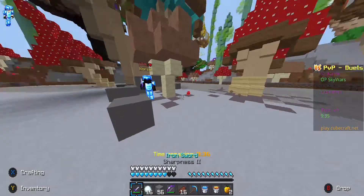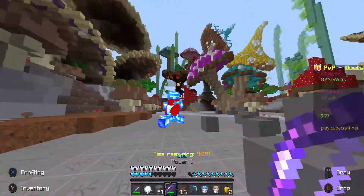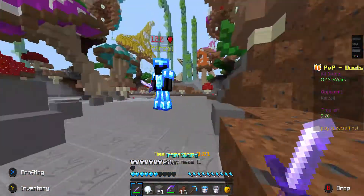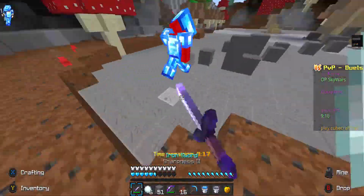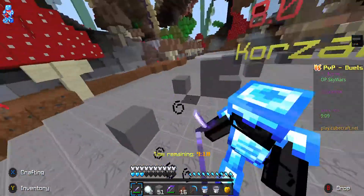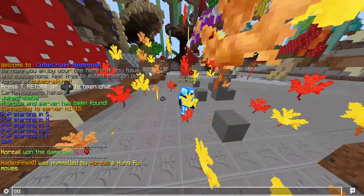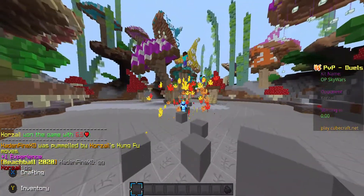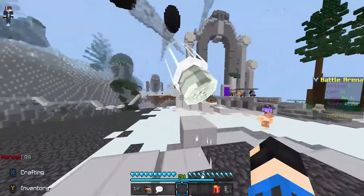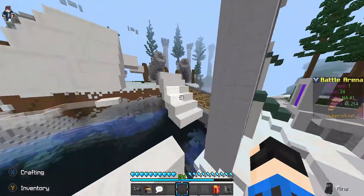The third tip is to use a PvP texture pack. No matter what, I don't care how good you are, a PvP texture pack will help you a lot. Things like short swords, low fire, a better crosshair so you can actually aim — you can see the screen better.